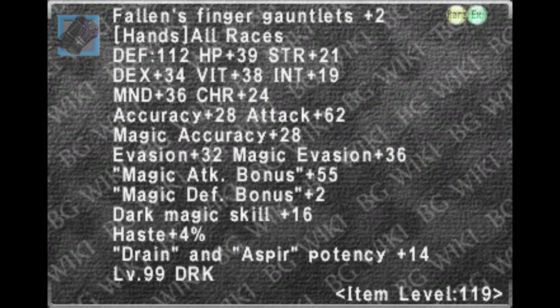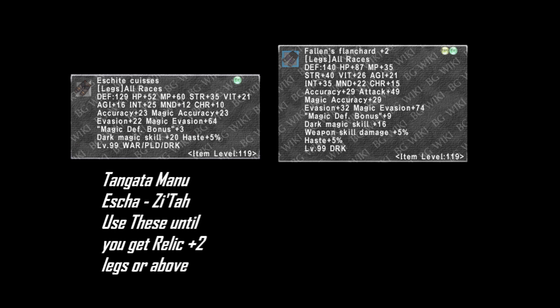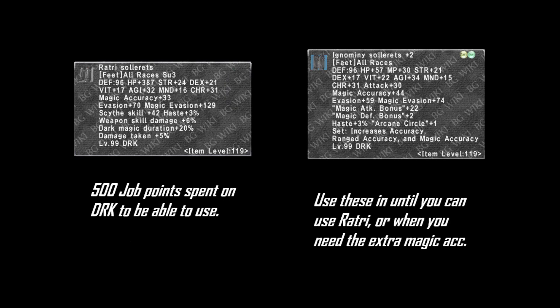For legs, two options: Asheite Cushes obtained from Tangata Manu in Esha Sitar — any augment path is fine — and Fallen's Flanchard plus 2, another Dark Knight Reforged Relic piece. Go with the earlier options unless you have these at plus 2 or above. For feet, use either Rotary Solarets normal quality or plus 1 for the 20–25% duration bonus, obtained from the Auction House for about 150k. This is an SU-free piece requiring 500 job points or more to equip, so use other options until then. I prefer the extra duration from Rotary.